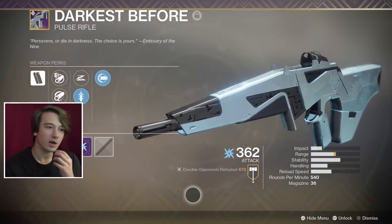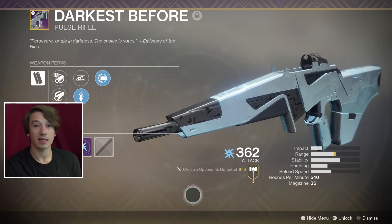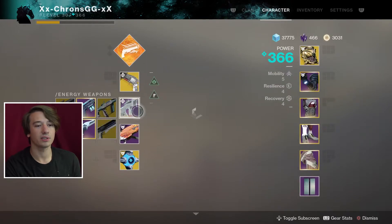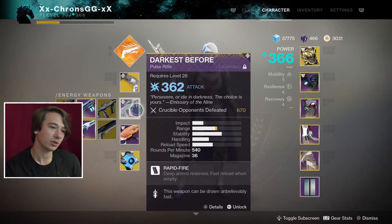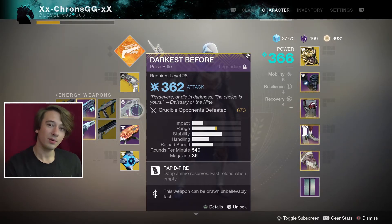Anyway guys, what does this gun get? The Darkest Before gets from me a five out of five dead guardians. I may be a little bit biased. As soon as I turn this recording off I'm gonna get like a 10 KD with this gun — it's true. This gun is really awesome — it can hold its own against a Vigilance Wing. Against a Graviton with the Hidden Hand perk from the catalyst, not so much unfortunately, but it's still really bloody fun to use. Make sure you get those headshots. Anyway guys, I'm gonna go heal myself — I have a trip to pack for. I'm going to New York tomorrow. Until next time guys, cheers.